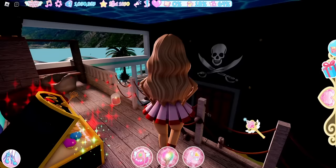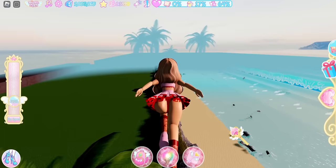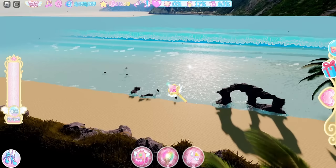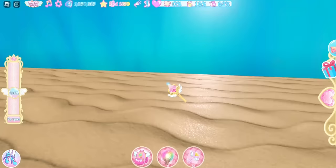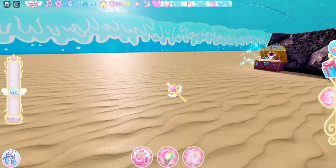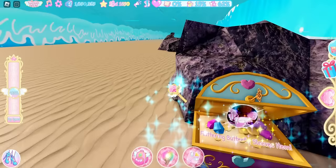Now leave this area and fly towards the edge of this red house. Once you're here, face the water, go into first person, and fly towards the water. Once in the water, fly and look at every rock because the chest is by rocks. The item here is the Fluttering Butterfly Sleeves — if you have the Fluttering Butterfly set, you need the sleeves to complete it.